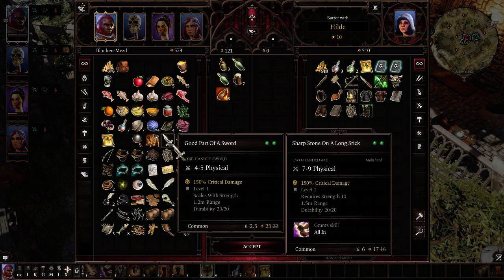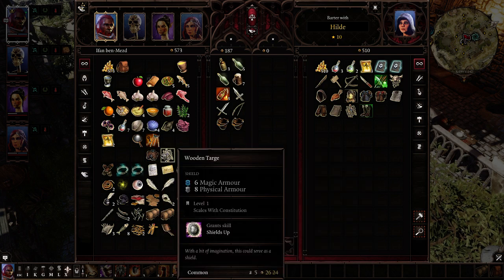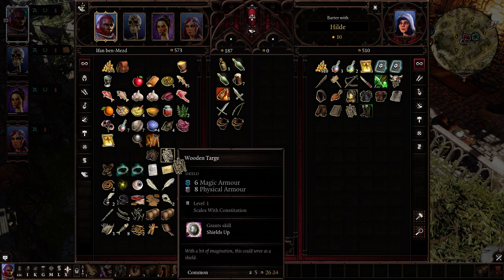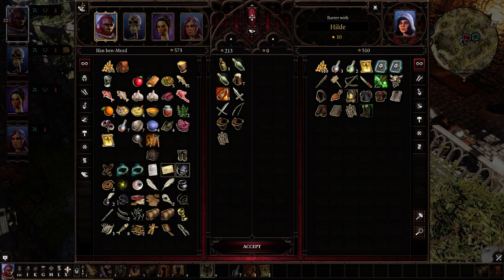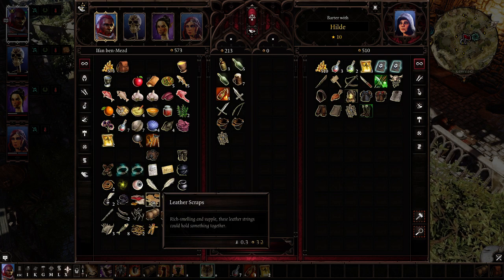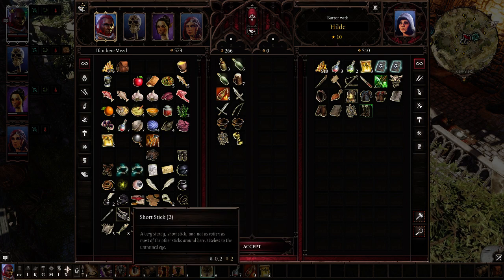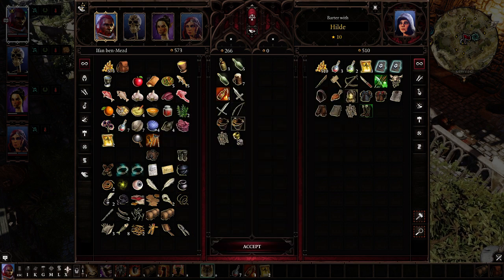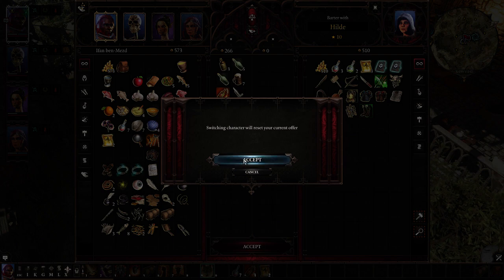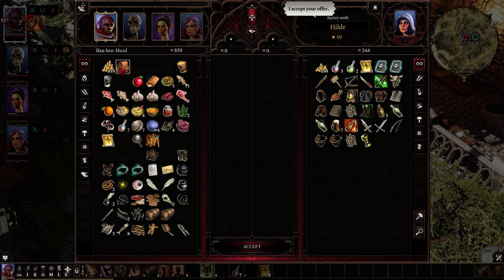I'm going to hold on to the lockpicks just in case. I don't need this sword, this bow, or these buckets. I'm going to sell this shield since I don't plan to use one. I'll keep the broken source collars just in case there's a story reason. I'll keep the cooking pot, ink pot, quill, feather, eye, earth essence, and rope. I'll sell this gold cup. I've got an extra bed roll but I'm not going to sell that. Now I have 839 gold.